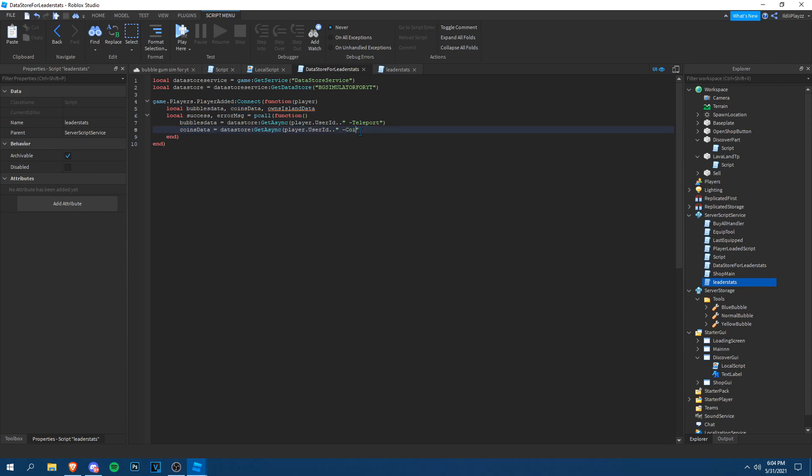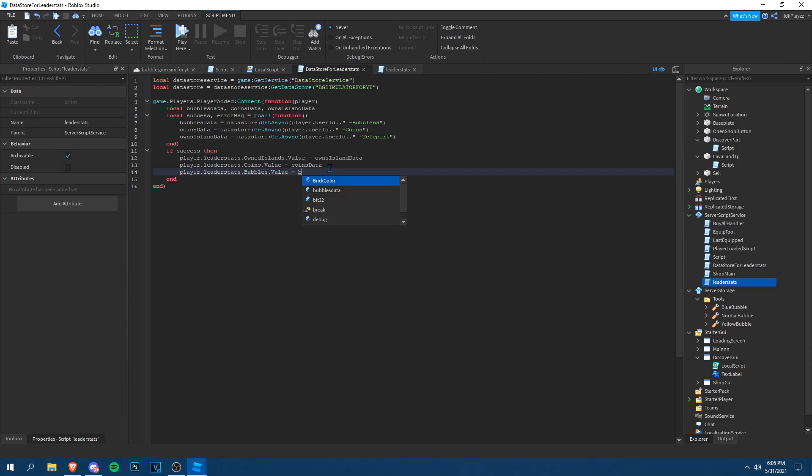After the pcall, check `if success then` and load each value: `player.leaderstats.ownedIslands.Value = ownsIslandData`, `player.leaderstats.coins.Value = coinsData`, and `player.leaderstats.bubbles.Value = bubblesData`. This restores all the saved data for the player when they join.